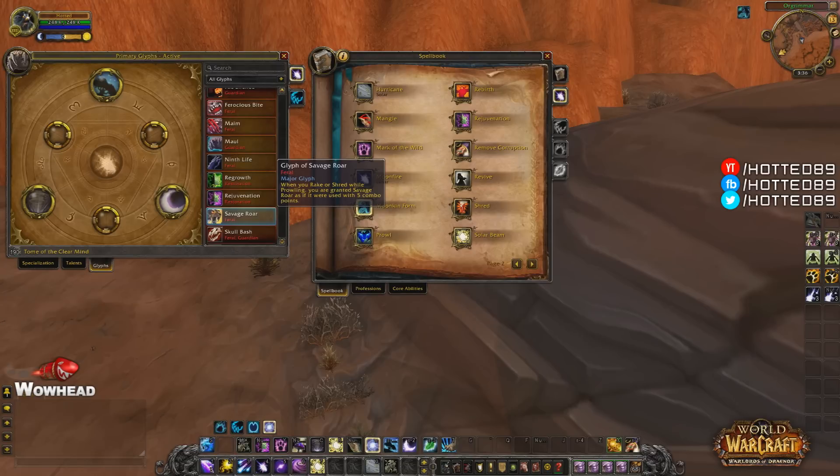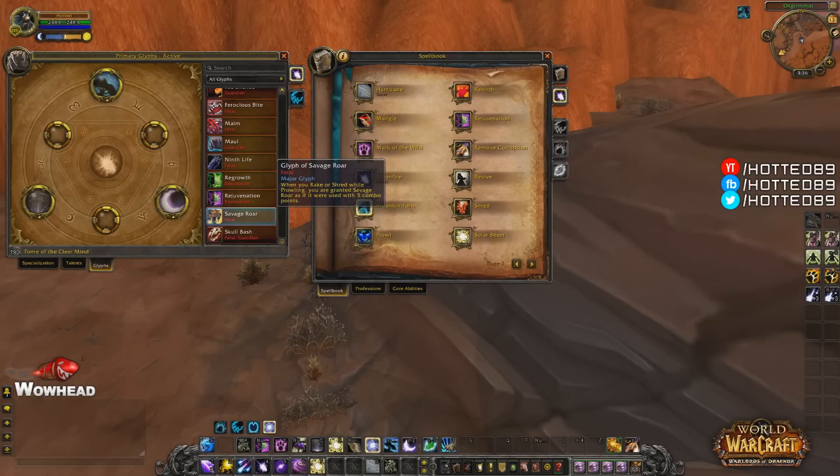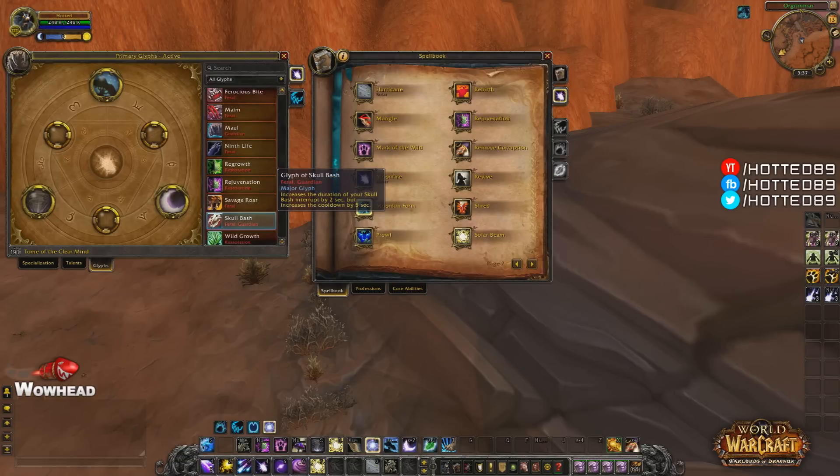The Glyph of Savage Roar is a feral glyph that says when you Rake or Shred while Prowling, you're granted Savage Roar as if used with 5 combo points. It's pretty solid for openers and a lot of feral druid friends are taking it, so it must be worth it. The Glyph of Skull Bash is a feral and guardian glyph that increases the duration of your Skull Bash interrupt by 2 seconds but increases the cooldown by 5 seconds — a pretty solid trade-off.